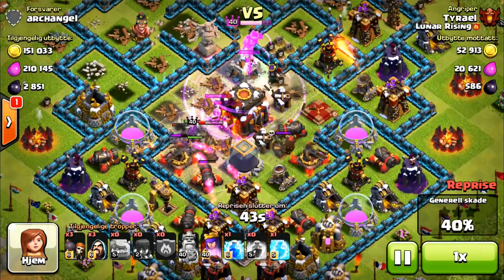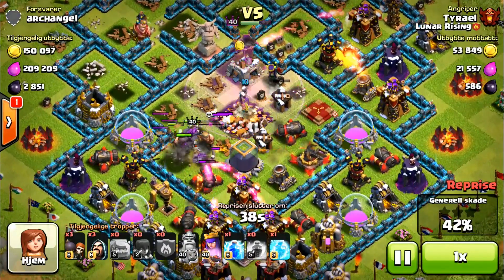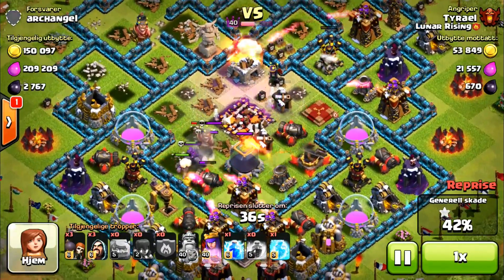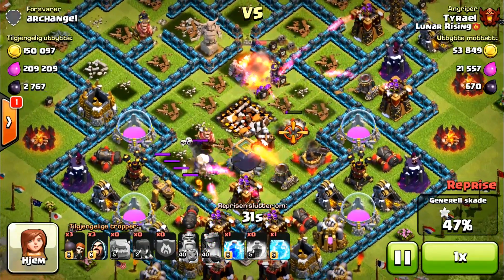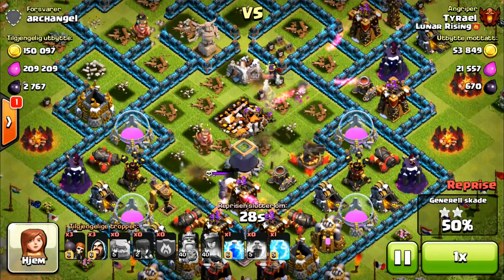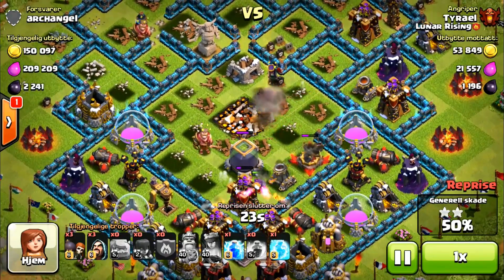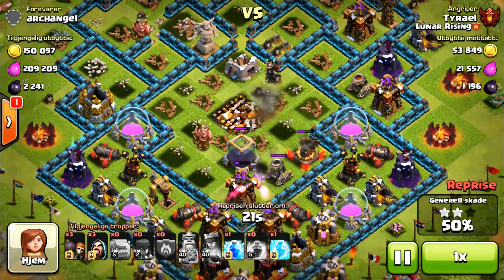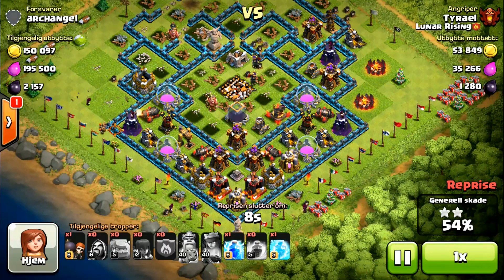Now my King has completely ignored the Town Hall — he's not going back. My Queen has to get it; my King just went off on his own way down at the bottom and died down there. But my Queen is able to take the 50%. I've got two spells left. I took down this guy for two stars with only three spells, and he's got a fully maxed out base with his heroes awake. I used two rage spells and one freeze spell to take down a fully maxed out base. I think that's pretty good — I'm happy with that.